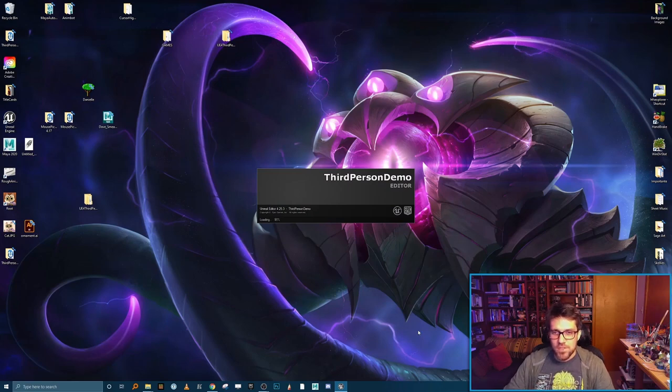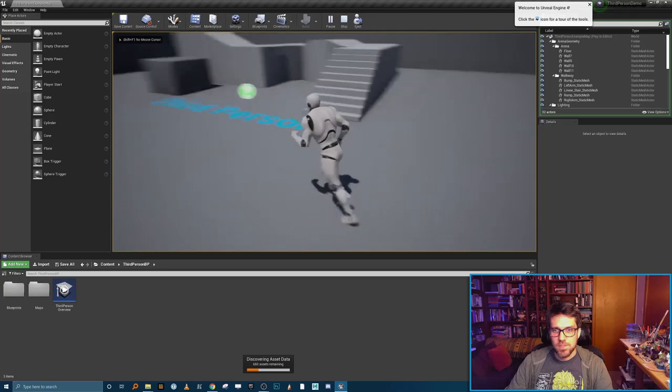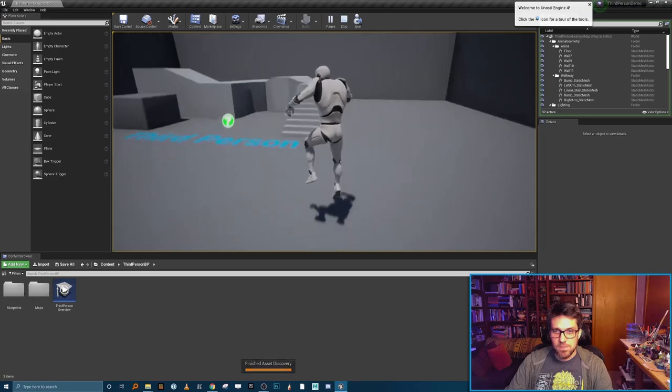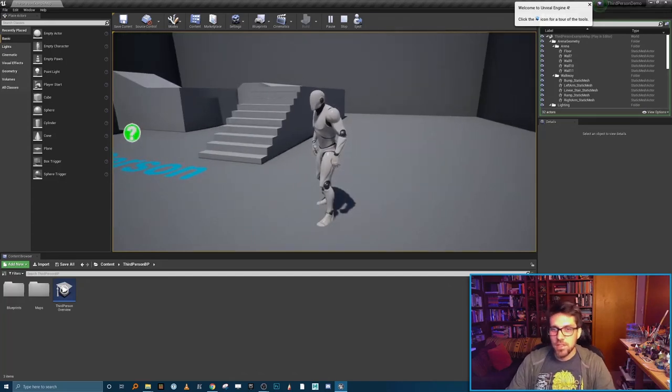When the project opens, what we're going to see is generic Unreal assets with some basic third person functionality. If we hit play, we have a character and camera all set up — this is the basic Unreal mannequin. You can run around using the WASD keys and jump with the space bar. It has some fun basic stuff like falling and whatnot. This is the foundation we're going to start from — we're going to add a lot of functionality on top of this.